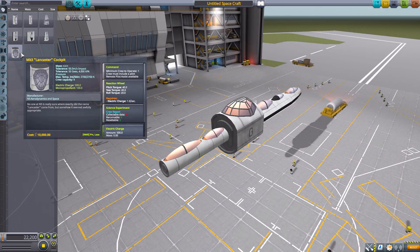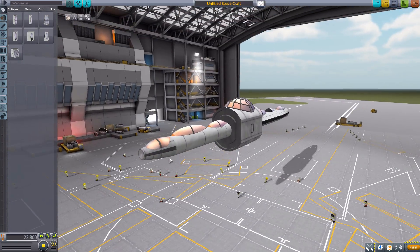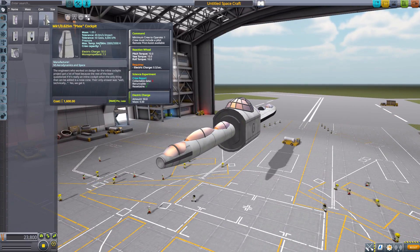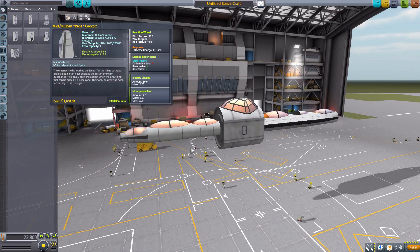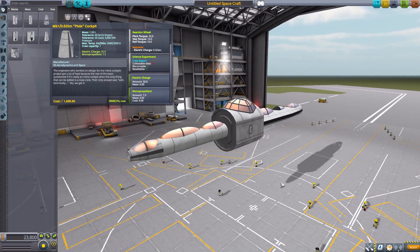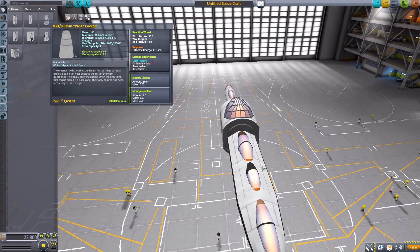Finally, my other favorite — the Mark 1 slash 0.625 meter Pixie cockpit. I just love this thing. I just like how small and compact it is — it's basically a cockpit inside of a nose cone, and that makes me happy. It requires one Kerbal, has a reaction wheel, crew report, 50 electric charge, and 7.5 mono-propellant — the same as a lot of the others, which is a little strange considering its size. But I still love the nice sleek cool design — basically a cockpit shoved inside of a nose cone.